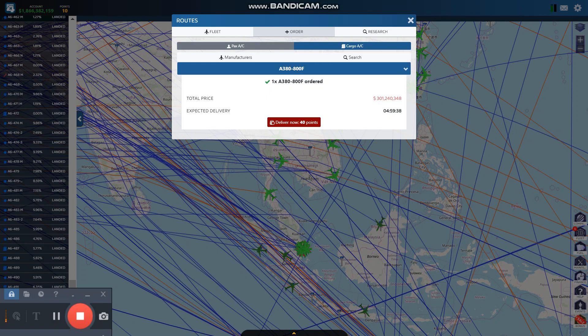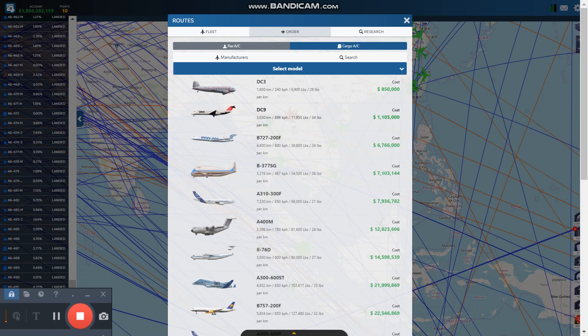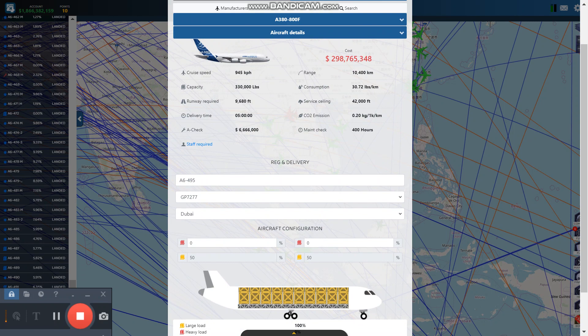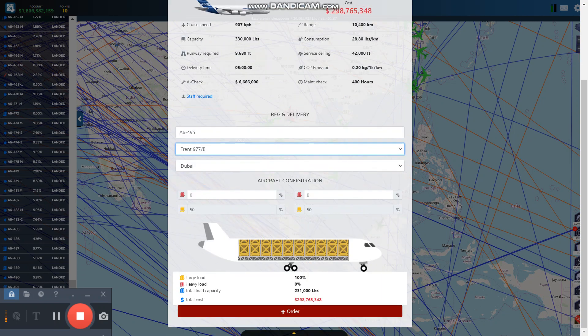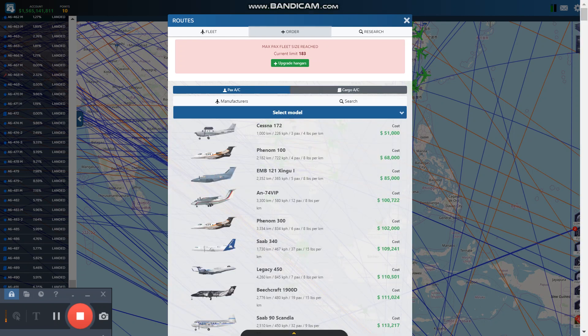I'm going to buy another one of these. Unfortunately, you cannot buy more than one at a time. Already know I'm going to get the Trent, already know I'm going to put this configuration. You can type the numbers manually if you want to. I'm going to order one of these, then click on Order, and buy another one.